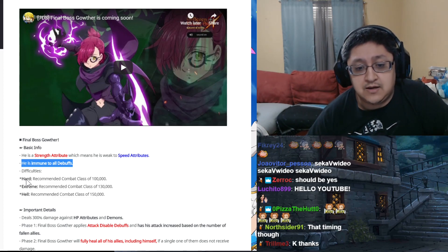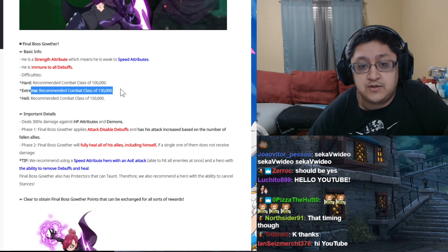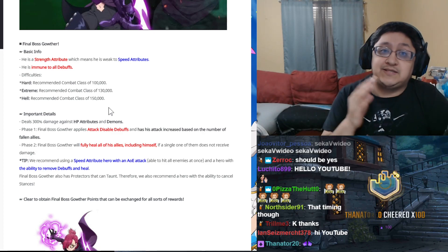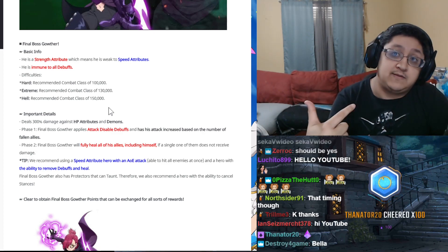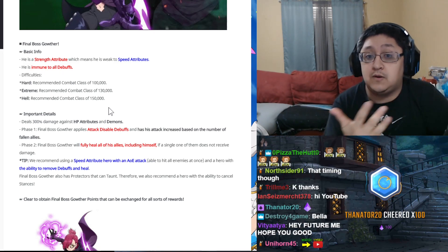The difficulties: Hard is a recommended combat class of 100,000; Extreme is 130,000; and Hell is 150,000. For the purpose of this video we're basically just going over Hell and talking about that specifically, because at this point in the game a lot more people are going to be over 150,000 combat class and able to compete at this level.